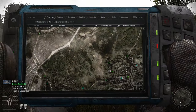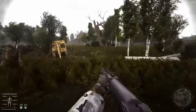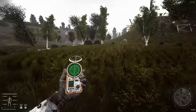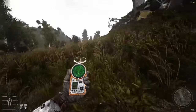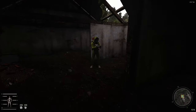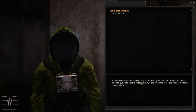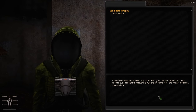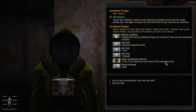We got a nice assortment of artifacts and I think we're done with this mission, so we're gonna head back to Dark Valley and talk to Dr. Bigorov. Back at the lab: 'I found your assistant — seems he got attacked by bandits and turned into swiss cheese, but I managed to recover his PDA and finish the job. Here you go, professor.' 'What a shame, he was a good man, what a rotten way to die.'